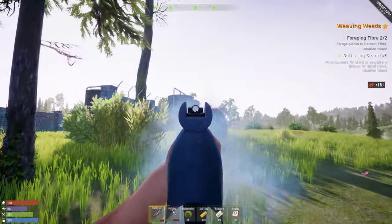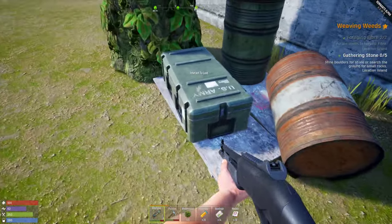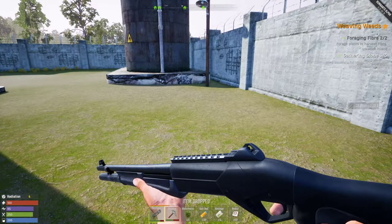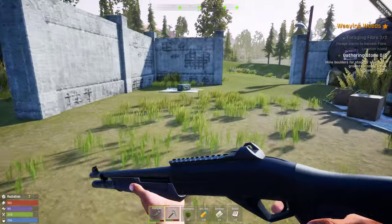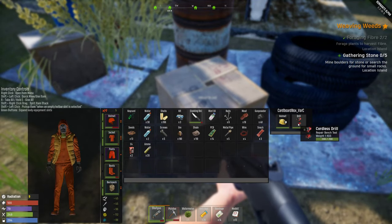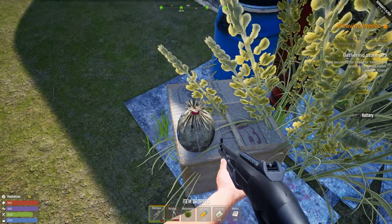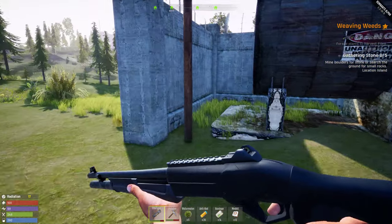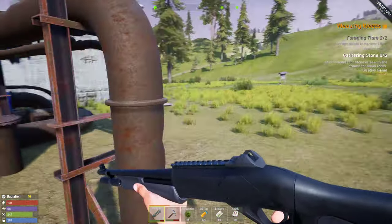Up here this used to be a pretty decent place to loot. Oh my god - that was the trip! I got some C4 - that's expensive to make. A drill - whoa, that's new! Rivet gun okay. A ton of new things - I found a lot of new items!